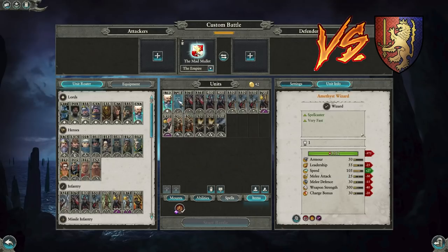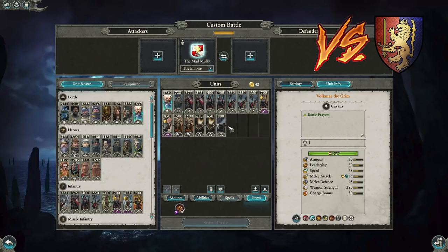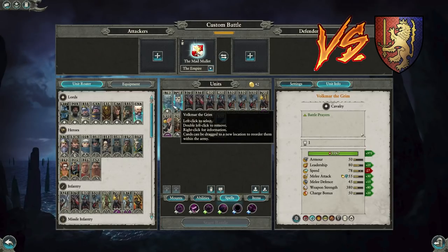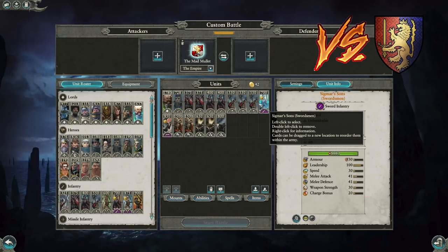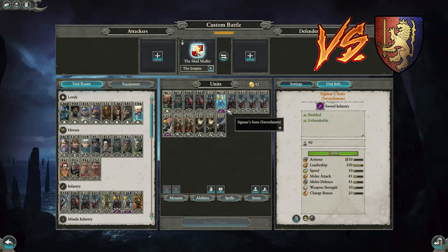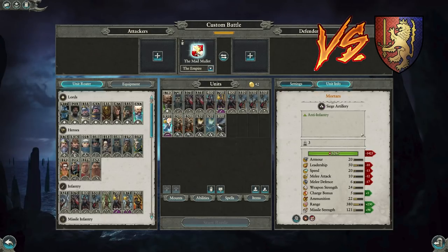I prefer Volkmar the Grim over the Arch Lector — the Arch Lector gives a bit more armor but Volkmar heals. Big shout out to Umai's for the build inspiration. The Amethyst Wizard basically Spirit Leeches down the Paladins or Questing Knights. You have a front battle line of State Troopers — you don't really need great infantry quality against Bretonia. Sigmar Swordsmen and Spearmen should win most infantry fights unless they go Battle Pilgrims. Three Halberds in the backfield help in the cavalry fight.